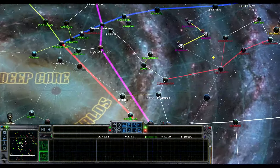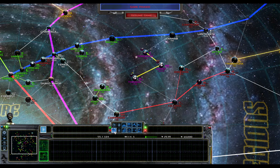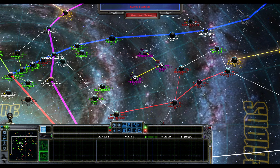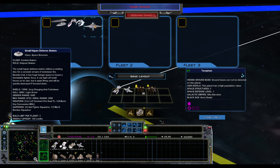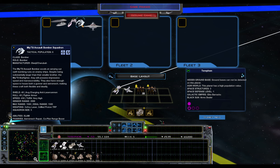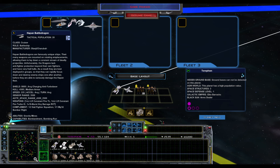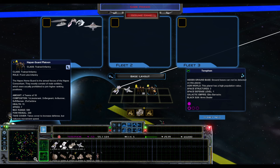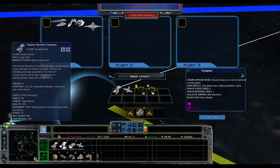Right over here looks to be our planetary holdings. Of course we've got Hapes itself — there's quite a big starting gap there of a couple planets. We've got Terrafon. We've got a small Hapen defense station, which gives us fighters. We've got the Mithil Assault Bomber Squad, a Beta Cruiser, and the infamous Hapen Battle Dragon. We've got some Tier 3 infantry — Hapen Royal Guard Platoon — and some Tier 2 infantry, the Hapen Guard Platoon, and the Vork Speeder Company.